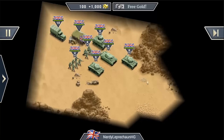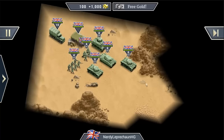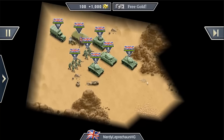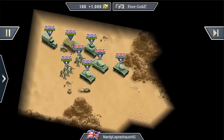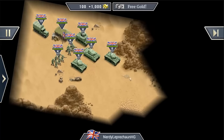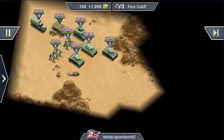Here we are in the first mission of the Allied Forces campaign, and the first thing you might notice is that there is a lot of black fog. We adjusted the fog of war in Deadly Desert — you now don't see the whole map at once, which means there are a lot of surprises and discoveries waiting for you in the shadows. Maybe some supplies, maybe some enemies — you have to find out yourself.